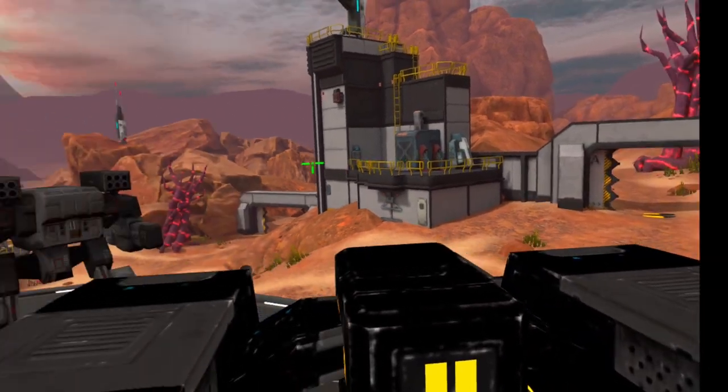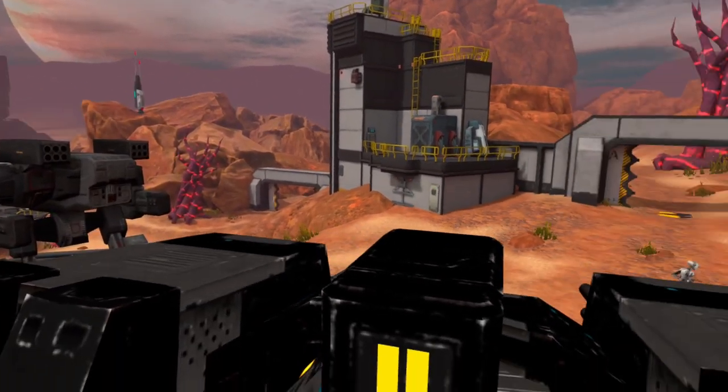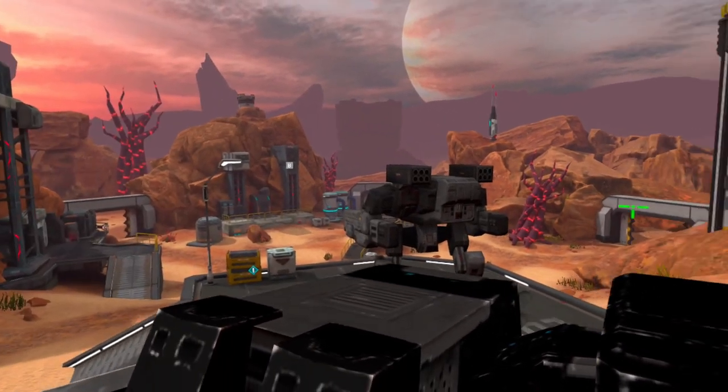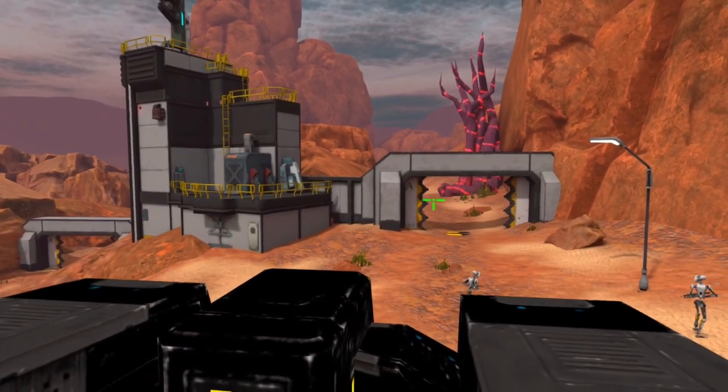People on Discord have said that you can also use the cannon tower for blocking — block bugs from entering specific entrances. And of course you also have nice vantage points, you can see farther, and it's also nice damage.